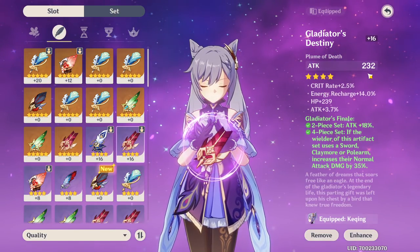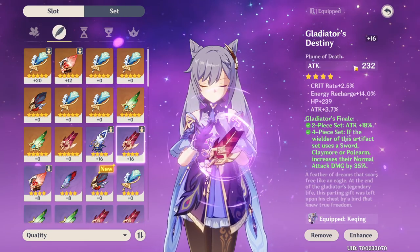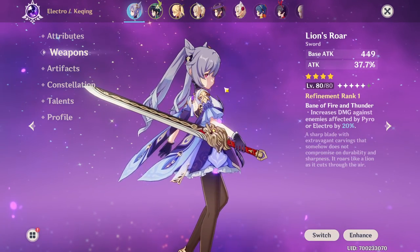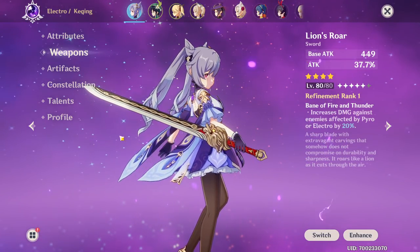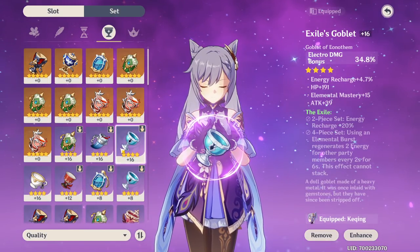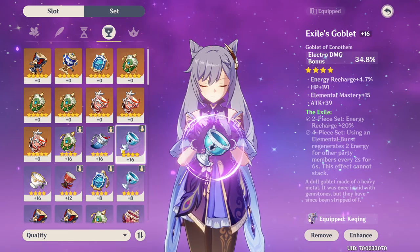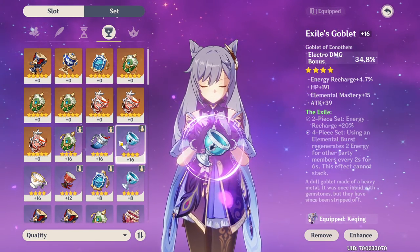When you consider we lost about 255 Attack when we unequipped this, and we're getting 232 from the feather, it's almost the same. Unfortunately with Lion's Roar, it'll be a little hard to test, because when enemies are inflicted with Electro or Pyro, they take 20% more damage - so we'd see higher Electro numbers, but the first hit that imbues them with Electro is not boosted. We're just going to do one basic attack and compare numbers.